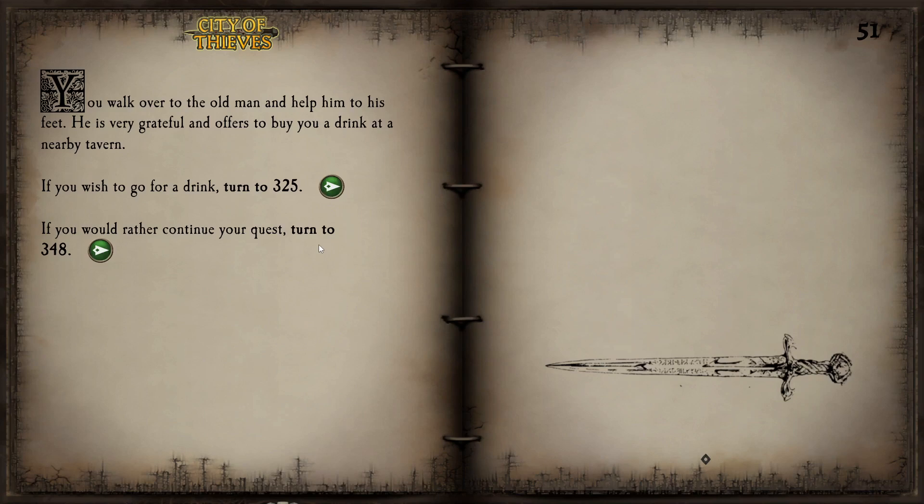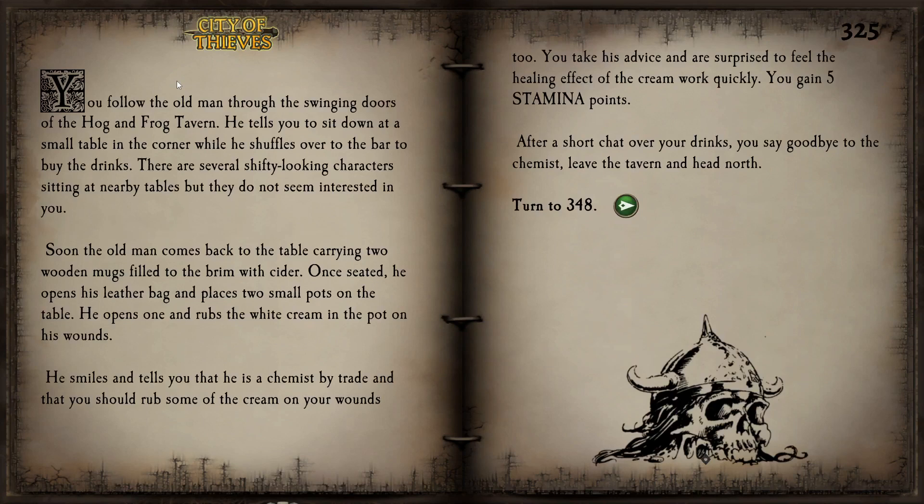I don't think this man we just saved is going to stab us in the back, so let's go for a drink — at the very least we might learn something, like where a tattoo artist is. We follow the old man through the swinging doors of the Hog and Frog Tavern. He tells us to sit down at a small table in the corner while he shuffles over to the bar to buy drinks. There are several shifty-looking characters nearby, but they don't seem interested in us. Soon the old man returns with two wooden mugs filled with cider.